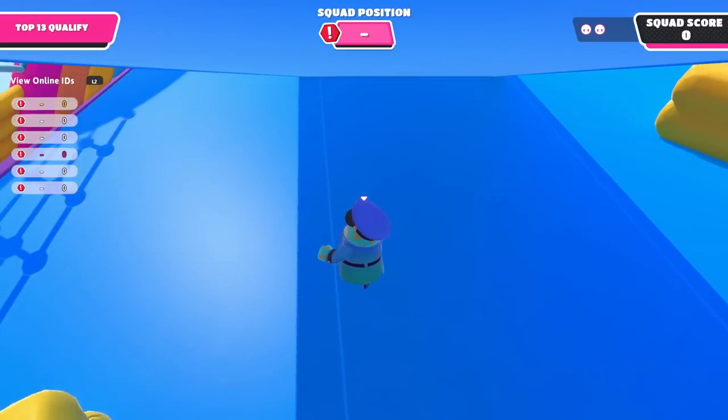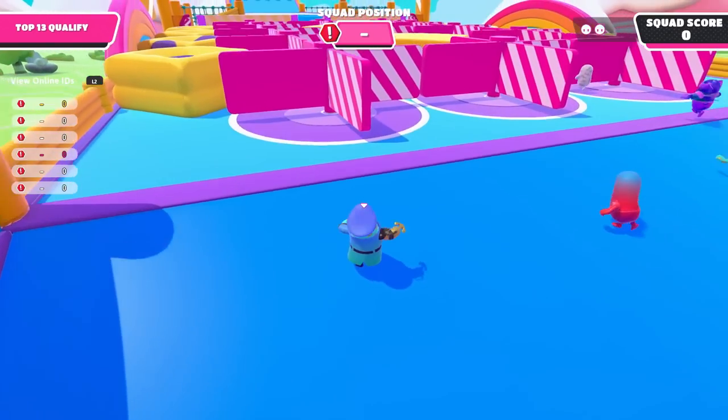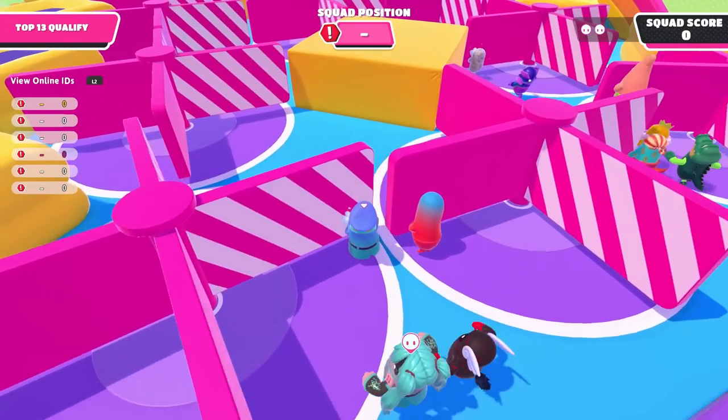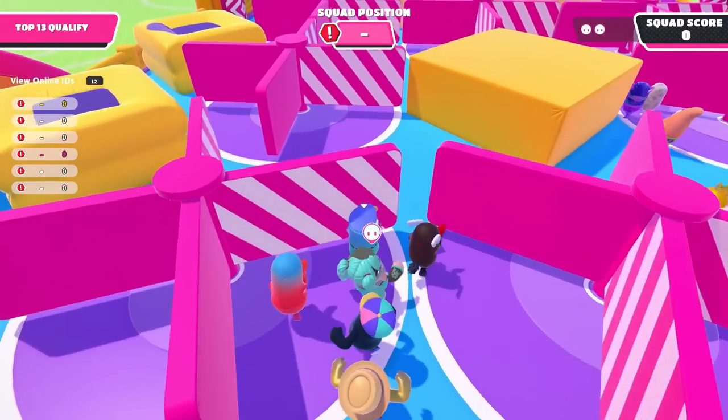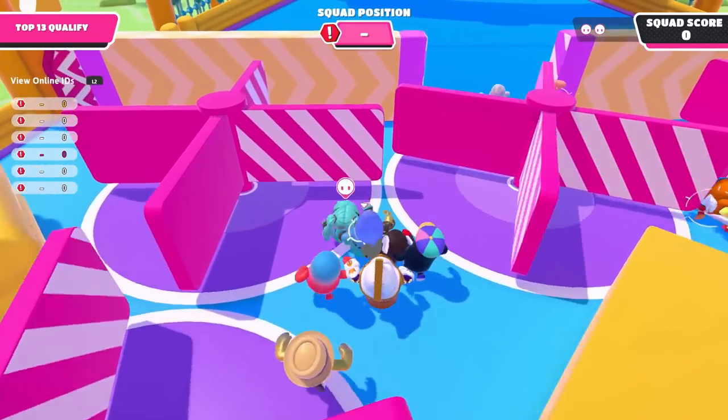I sort of got a lead but then they caught up to us — still pretty good. I think I want to go on this side because otherwise I'm fighting the crowd. We don't want that, so I'm just going to go this way. We have our duo mate right behind us, so we just got to go, go, go.